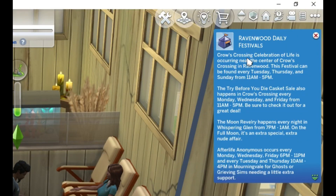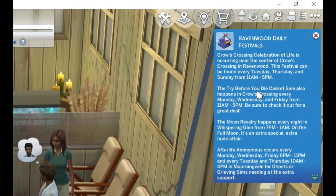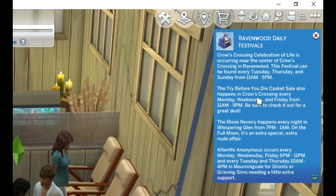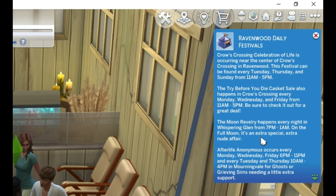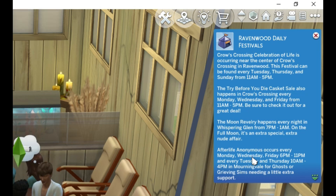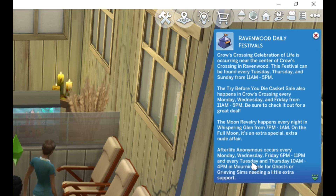Ravenwood Daily Festivals: Crow's Crossing Celebration of Life is occurring near the center of Crow's Crossing in Ravenwood, every Tuesday, Thursday, and Sunday. The Try Before You Die casket sale also happens in Crow's Crossing every Monday, Wednesday, and Friday from 11 to 5 p.m. The Moon Revelry happens every night in Whispering Glen from 7 p.m. to 1 a.m. on the full moon — it's an extra special, extra nude affair. Afterlife Anonymous occurs every Monday, Wednesday, Friday, and every Tuesday and Thursday, 10 a.m. to 4 p.m. in Morningvale, for ghosts or grieving Sims needing a little support.